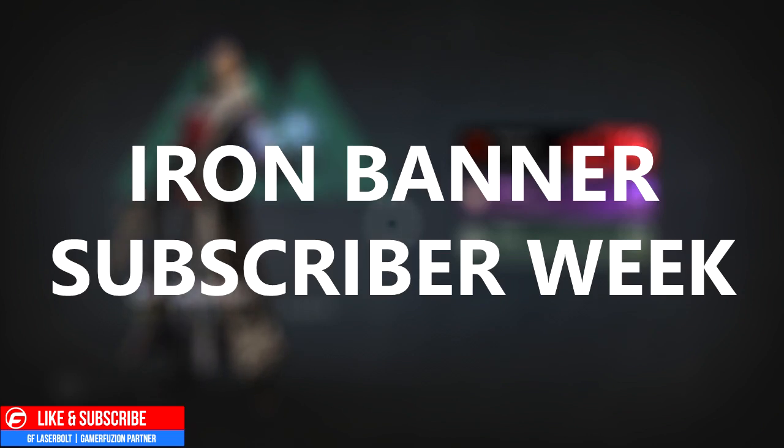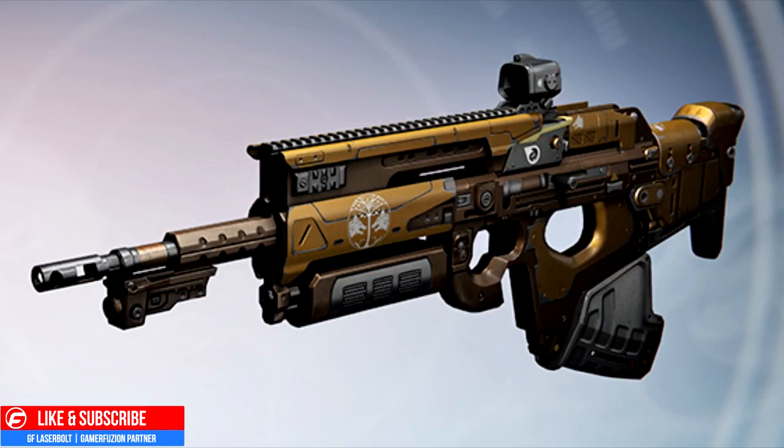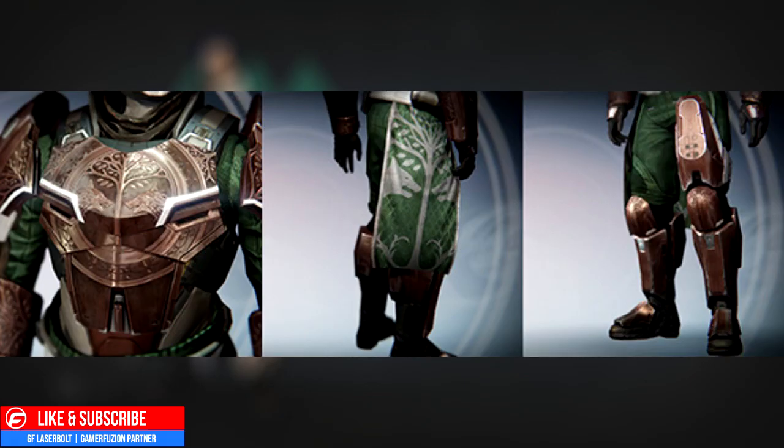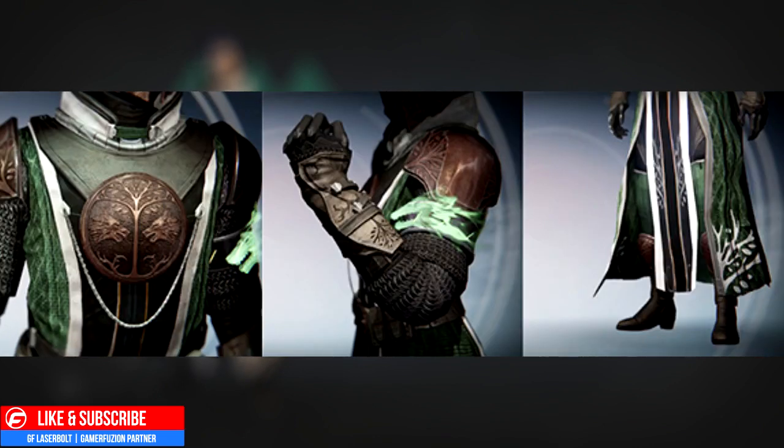For gear, first and foremost we are getting a fusion rifle, and we'll also be able to pick up a scout rifle — if it's anything like the scout rifle from previous Iron Banners, it's going to be a monster. For the Titan armor, we are getting chest piece, bond, and boots. For the Hunter class, we are getting the cloak and boots as well.